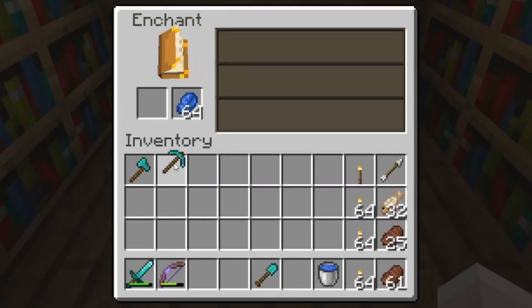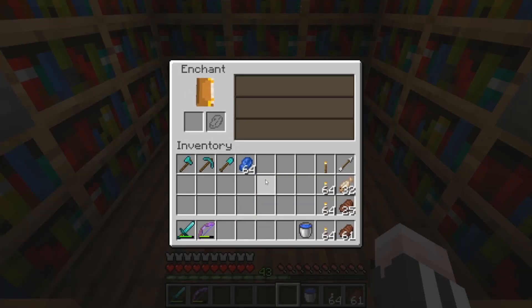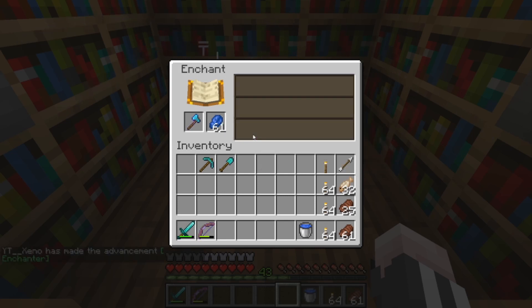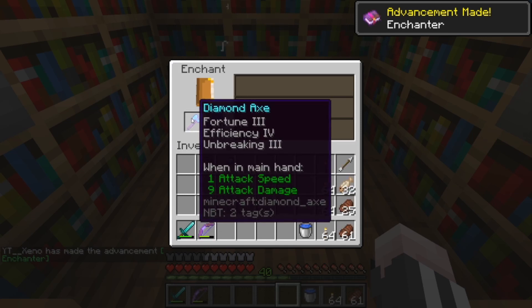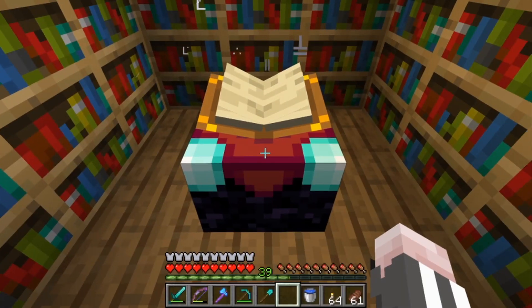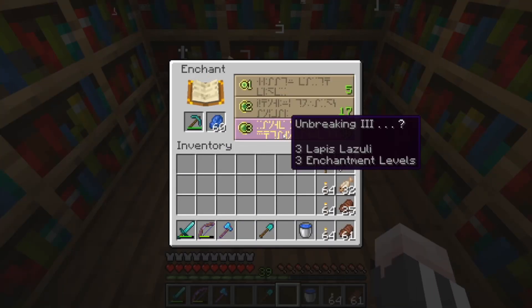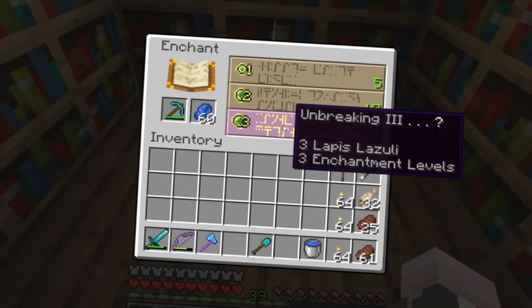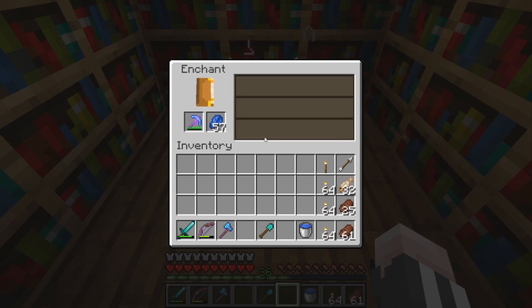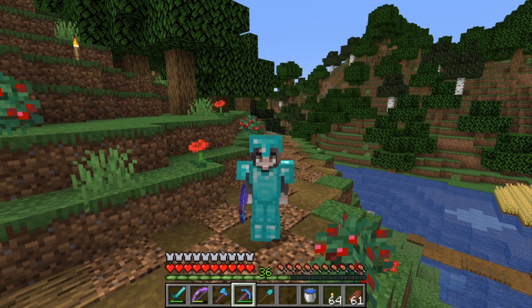We got Efficiency 4, which is what I wanted. I'll take that on the axe since all you really need on an axe is Efficiency 4. Now enchanting the pickaxe — I was hoping for Silk Touch, but we got Efficiency 4 and Unbreaking 3. I did have an Unbreaking 3 book from the fish farm, but I'm a risky person. Efficiency 4 and Unbreaking 3 isn't bad, it's just I was hoping for better. Lesson learned — don't get your hopes up.